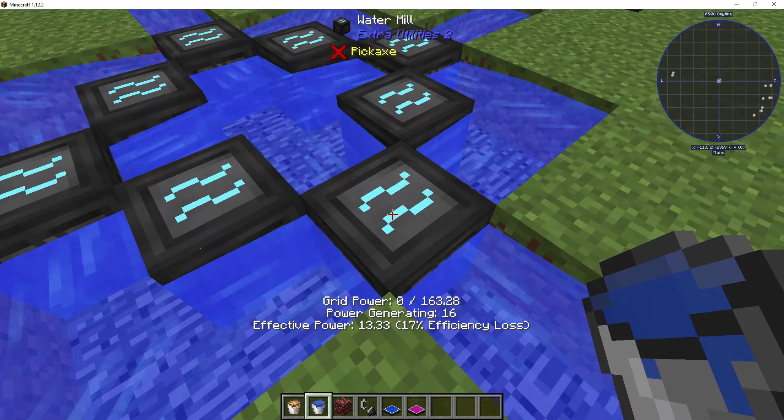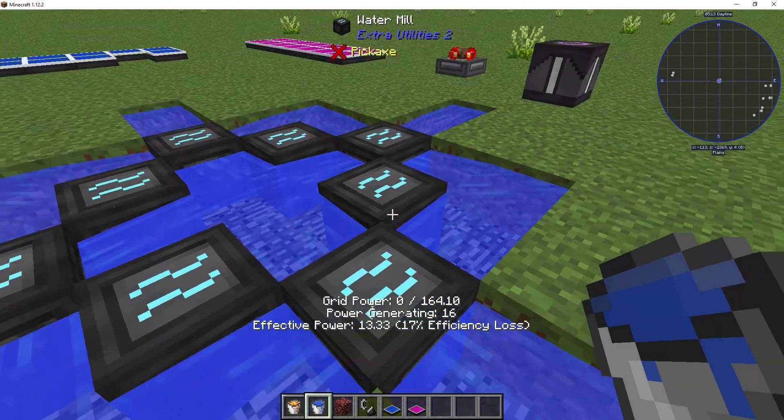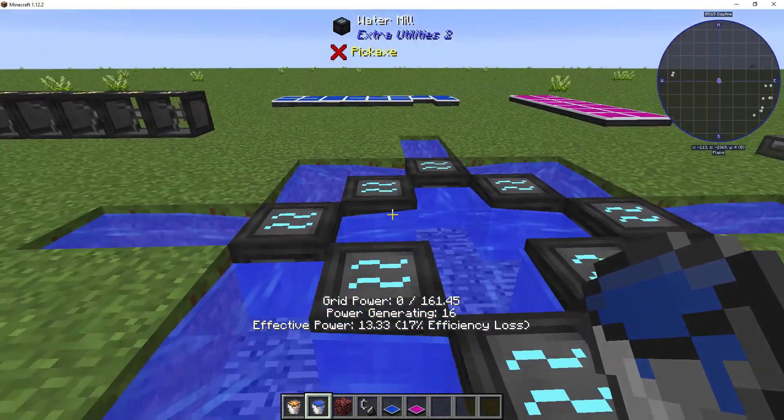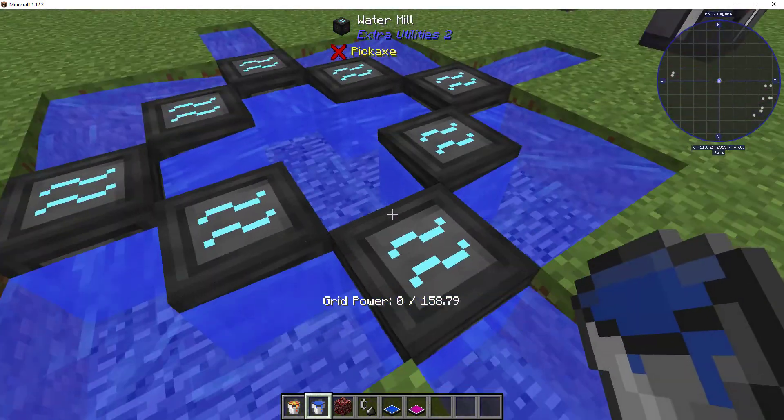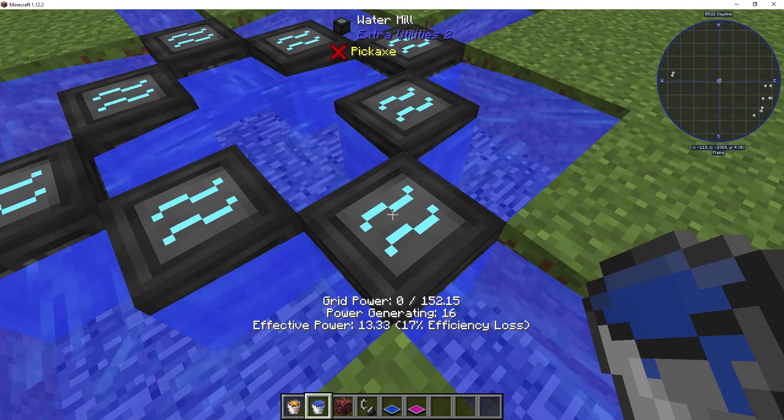Extra Utilities has been updated to include efficiency loss. Because I have so many water mills here — which is a classic pattern just for basic generation — normally this would be generating 16 times eight.